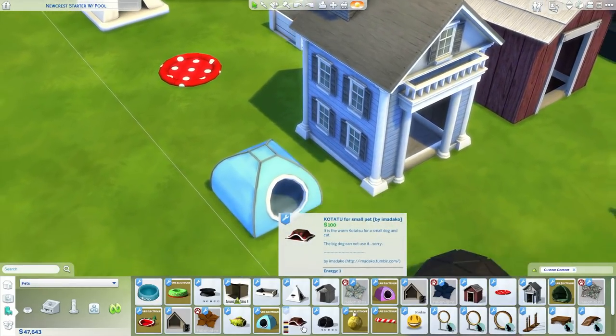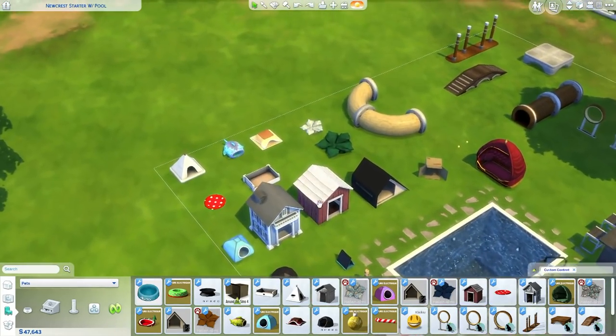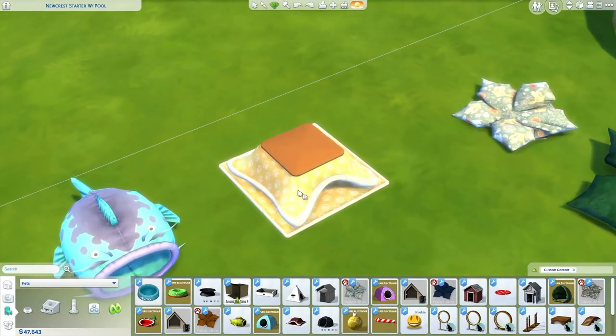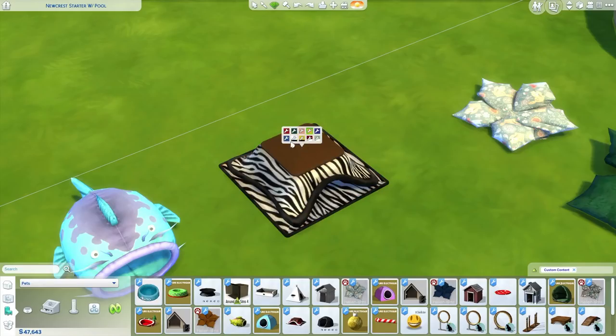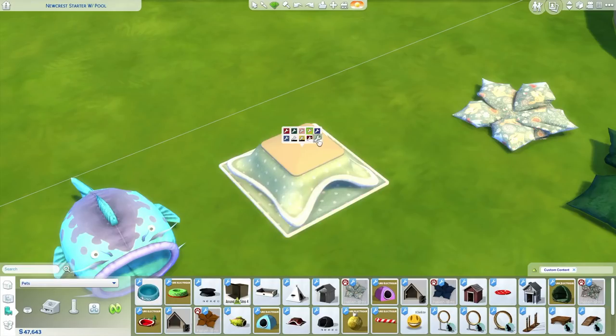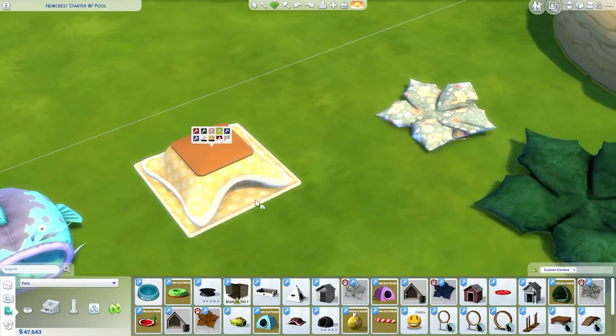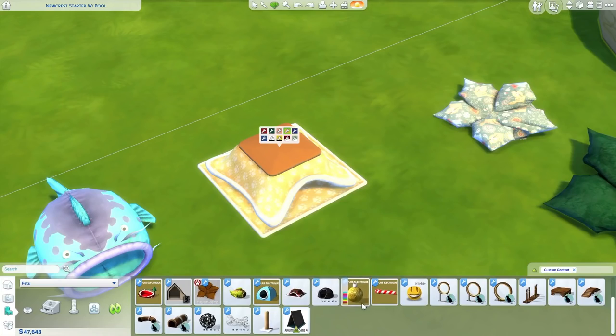I really like the purple leopard print one. Then we have this Kotatsu, and it actually reminds me a lot of Neko Atsume if you've ever played that game on your phone. It's really nice. Unfortunately, only small dogs and cats can use this — large dogs cannot. But I love all the color swatches for this one. I haven't actually used it in my gameplay yet, so I'll have to test that one out as well.